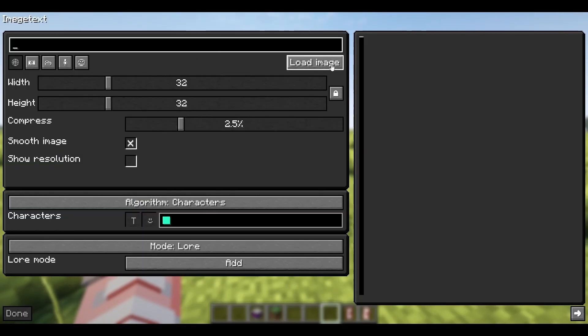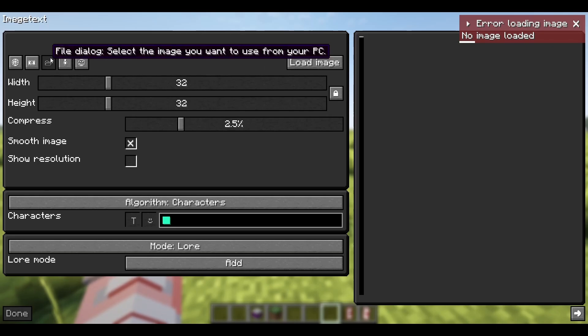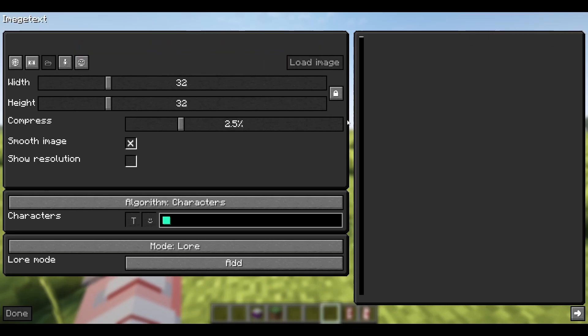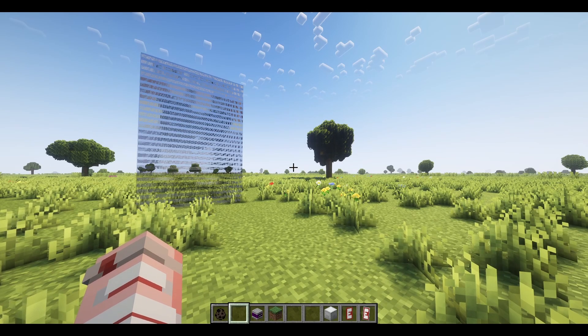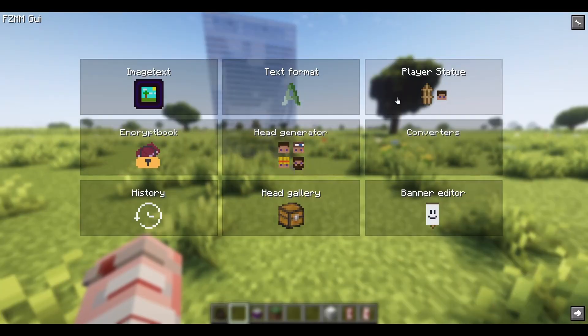Image text — oh, this one's great fun. Let me open one from my computer for you all. And then player statue.